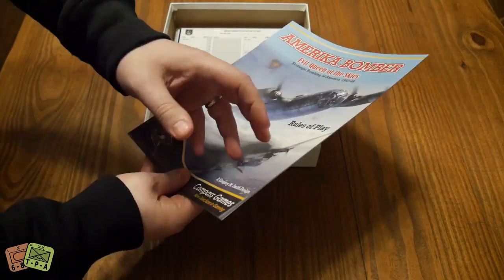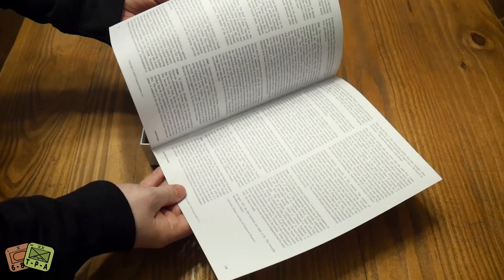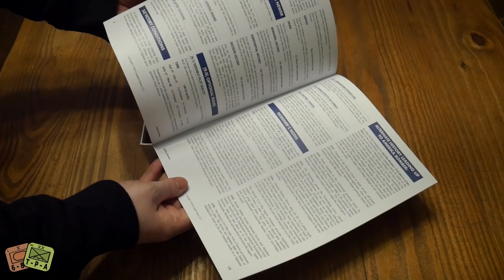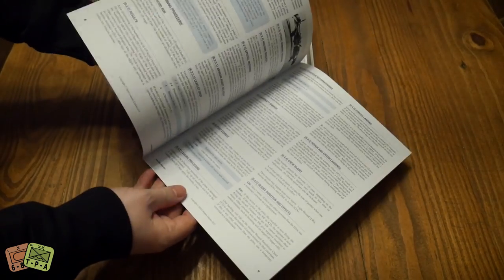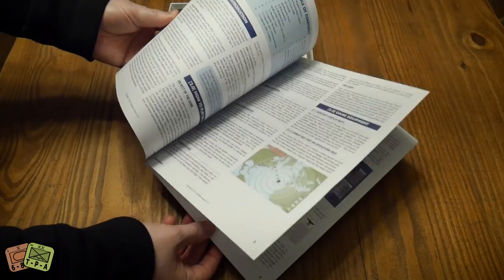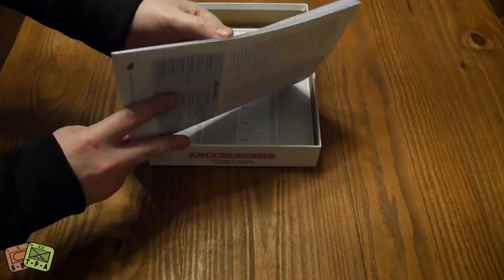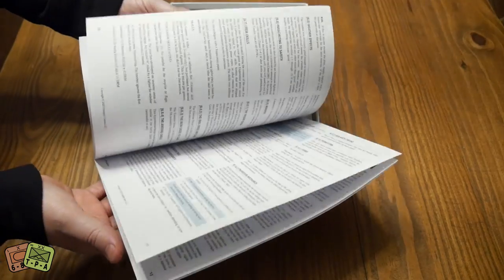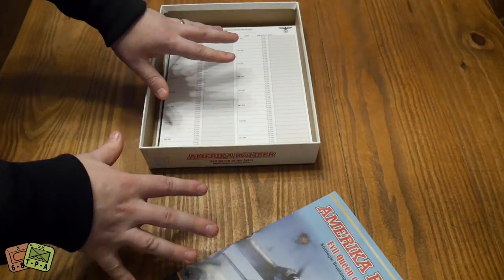So here are the rules. We've got nice artwork on the front. Those first pages are alternate history, not rules, so it's really 12 pages of rules at best. The rules are organized — most of this stuff is done in chronological order. There are some pictures and diagrams, but a lot of it is text and it's usually very explanatory. This is not a complex system in any way.